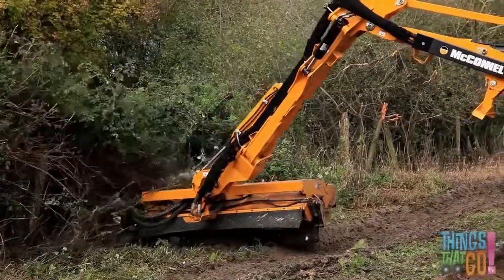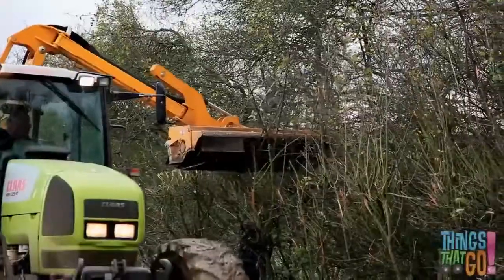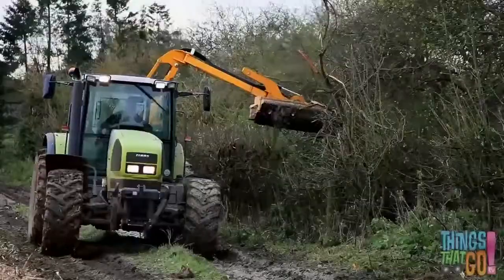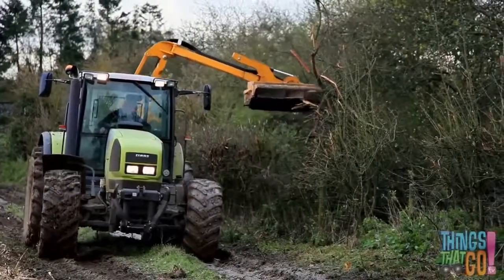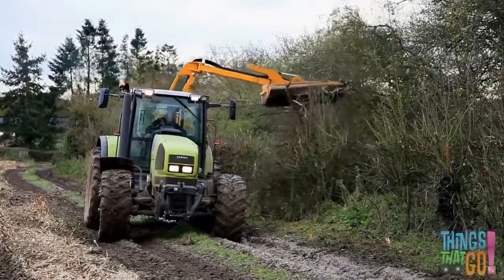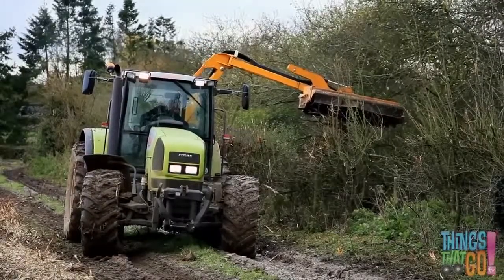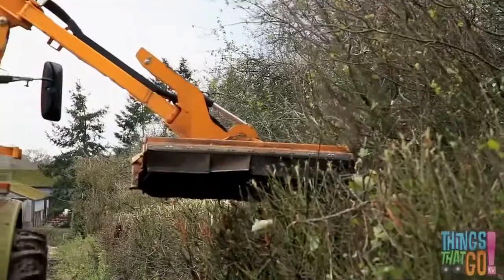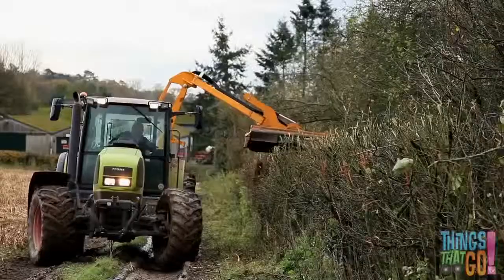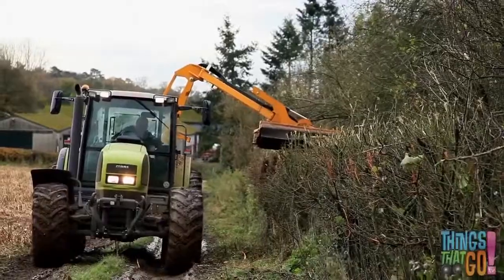They can cut grass low down on the ground, and they can cut the hedge high up on the top. Crunch, crunch, crunch — the hedge cutter chomps up the dry branches. The farmer carefully controls the cutter. As the cutter moves along, it leaves a straight hedge behind.